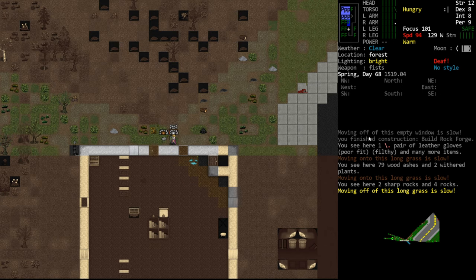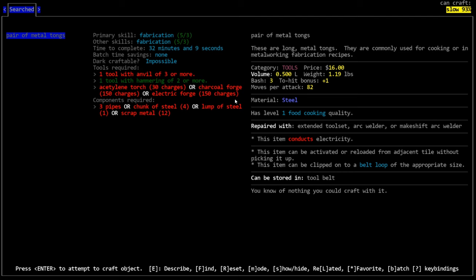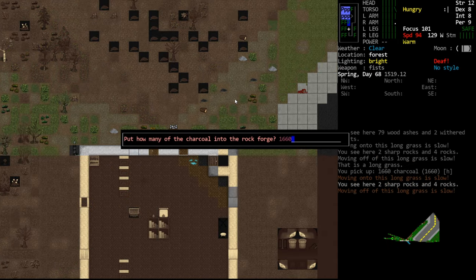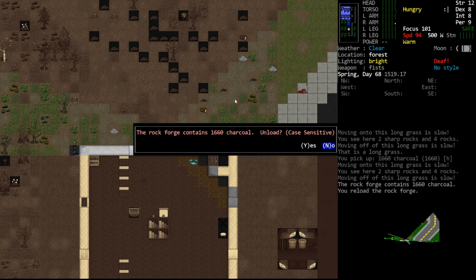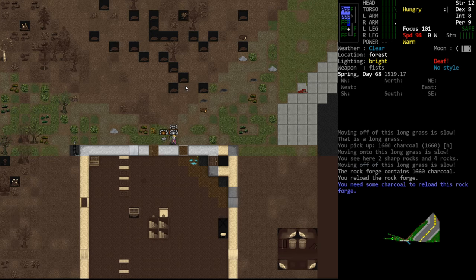Here we're 95% of the way - didn't take super long. You'll see we can't see through the forge, so it does block our line of sight, but that's okay. So now we have that available to us. If we go to something that requires the forge - let's say tongs - we take the charcoal and examine the forge. It will prompt us how many charcoals we want to add. We'll just add all of them. You can unload it, so even if you put too much in you can take it back. We now have a charcoal forge available to us.